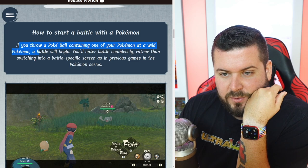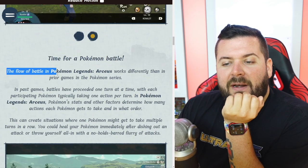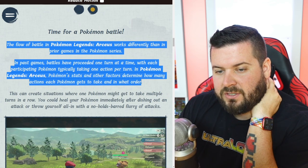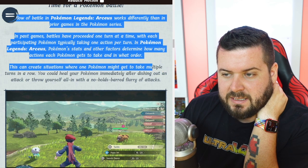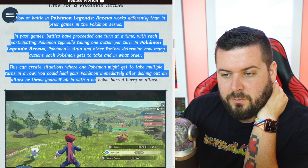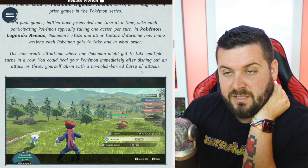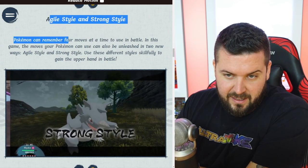If you throw a Pokéball containing one of your Pokémon at a wild Pokémon, that battle will begin seamlessly rather than switching to a battle-specific screen as in previous games. The flow of battle in Pokémon Legends: Arceus works differently — in past games battles proceeded one turn at a time. In Legends: Arceus, Pokémon stats and other factors determine how many actions each Pokémon gets to take and in what order. You could create situations where one Pokémon gets multiple turns in a row, heal immediately after attacking, or throw all in with a flurry of attacks. Moves like Agility now have so much single-player value.